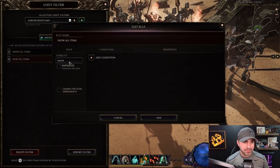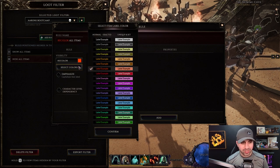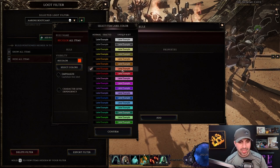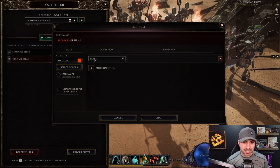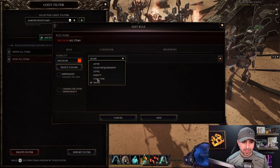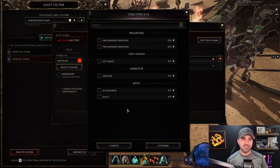The idea of this loot filter is simple: we hide everything and then put rules on top that override it and show us what we want to see. So we're going to click Add Rule. Now we're going to recolor — I use this Action RPG orange because you never really see that color in game. Hit Confirm and then we're going to Add Condition, Item Type, and select the items we want to see.